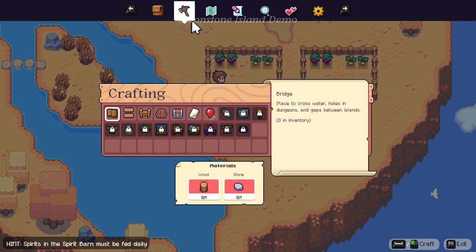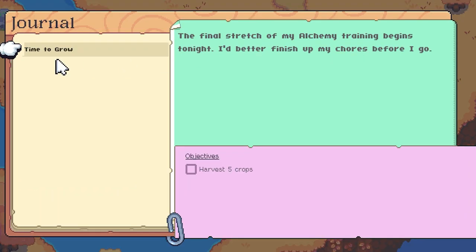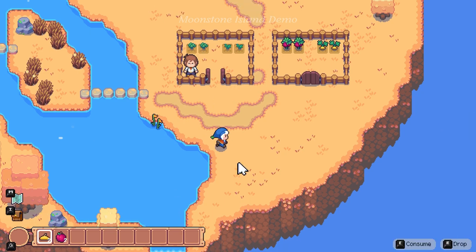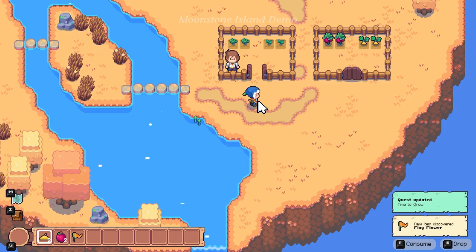So that's like our inventory. We have a cool crafting system which is awesome. No map available. We have our journal to harvest five crops. Yeah, some pretty basic stuff. We got four of those; there's one down here — a flag flower.